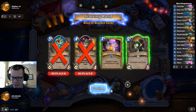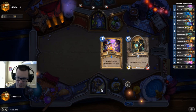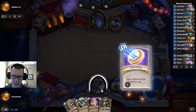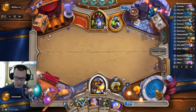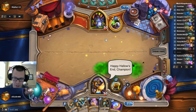Now the mulligan for this deck is very, very easy. You keep Crystology, you keep Smuggler's Run, Galvanizer, Grime Street Outfitter, Mech Warper, and you keep Flying Machine against control decks. Very easy mulligan. And you want to typically play your Crystologies first so that you can buff as much stuff as possible.